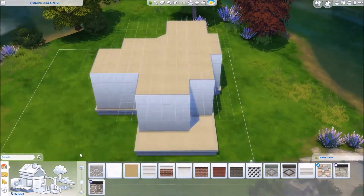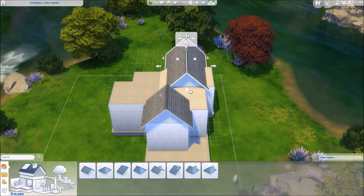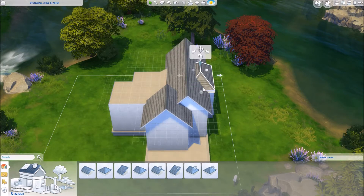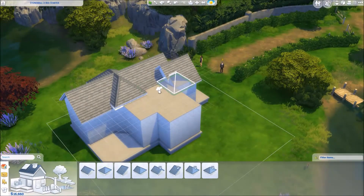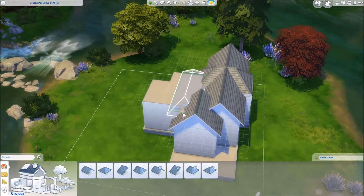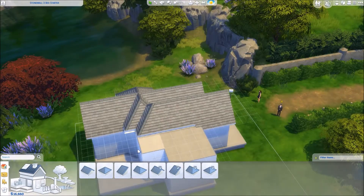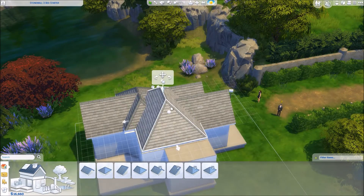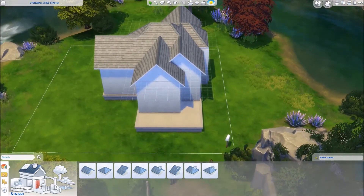I knew I was going to do a small cute little starter house and that I wanted it to be yellow. So most of it is yellow. The two bedrooms end up being a green sagey color instead, but the outside and the whole main living area — besides a little bit in the kitchen — all end up being yellow, and I thought it was super cute. This is on a 20 by 20 lot in Windenburg.